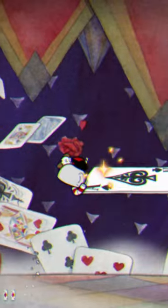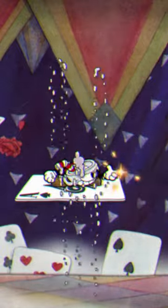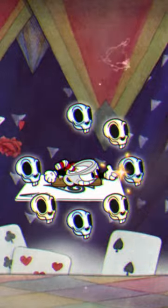You're going to want to stay on the card in the middle of the screen and stay crouched. Once you've done this, as long as you don't move, you can completely avoid the Ring of Rabbit Skulls that closes in on you, meaning you only have to worry about Hoppus' suit of cards attack.